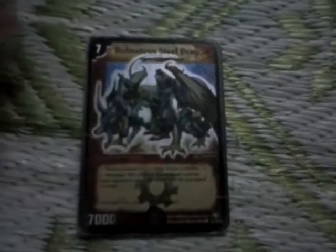Then the power cards. We have one Bolshack Dragon — an awesome card with 7 mana and 7000 power, a double breaker. When you breach your opponent's shield, the shield directly goes to the graveyard instead of going back to your opponent's hand — it destroys the shield completely.